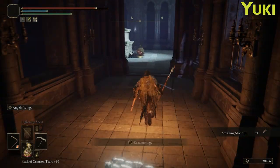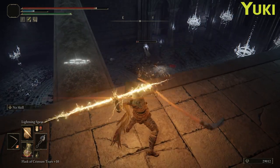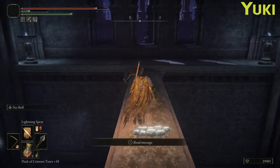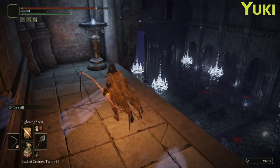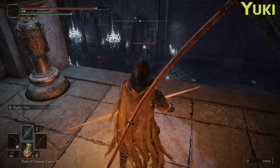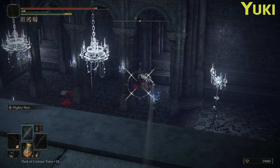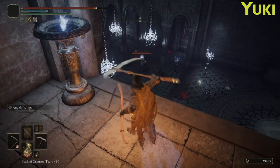Now we've got double Yuki, which is ridiculous — think of all the hugging that will happen now. Do we want to deal with these ladies from up here? It's not too challenging to do so, so we might as well. But can we reach the other one? No, is the answer — but maybe we can if we go around.